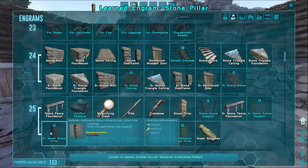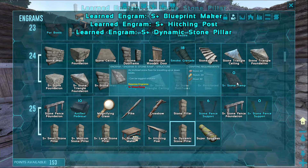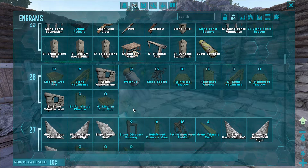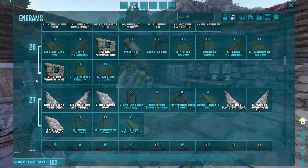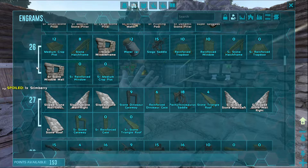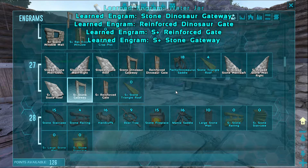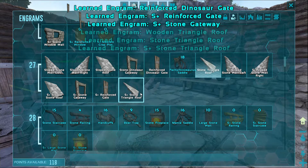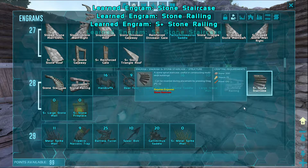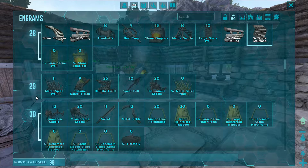Stone stairs — I don't even have a stone pillar unlocked, that's incredible. Let's get all that stuff — it's basically free. Stone ramp, stone ceiling. Medium crop plot, stego saddle — I prefer the triceratops, actually. We should make a water jar for sure. Stone dinosaur gateway, reinforced dino gate, stone triangle roof, stone staircase, stone railing — yep, let's get all that.